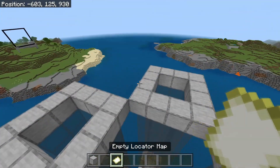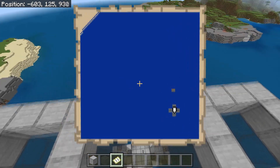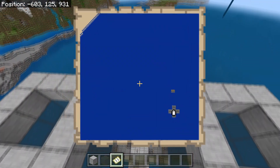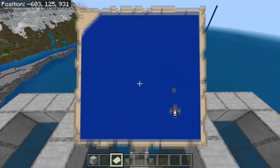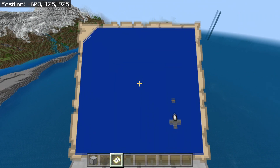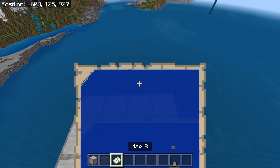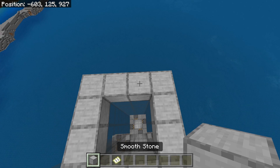The next step is to grab an empty locator map and open it. We need to look north — to find north, your little character has to look upwards on the map. From here, on this block when you find north, build 4 blocks upwards. Then head over here and go out by 5.